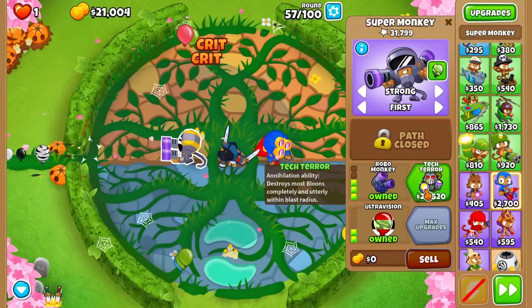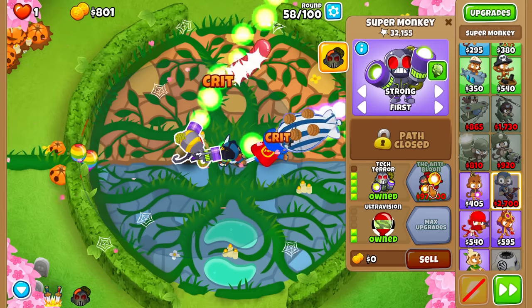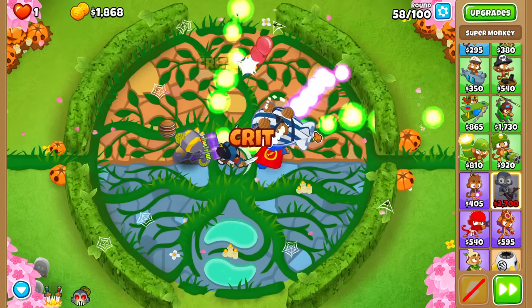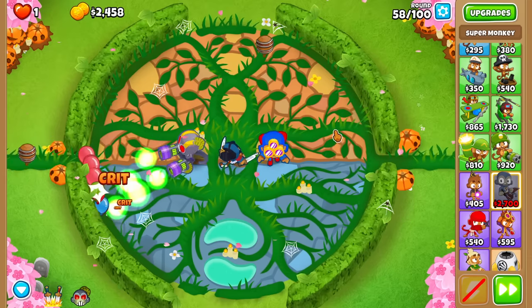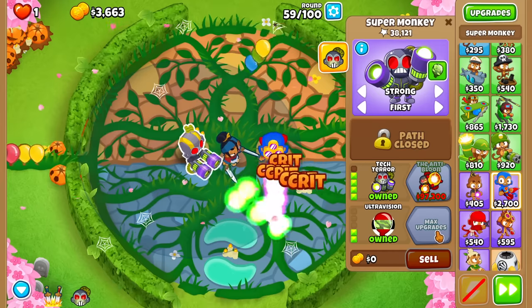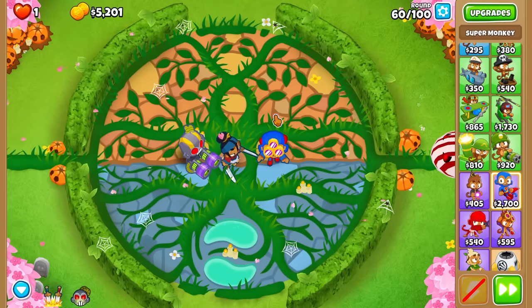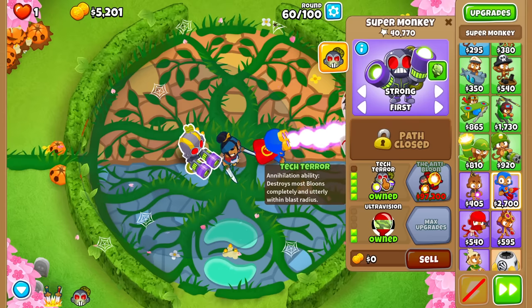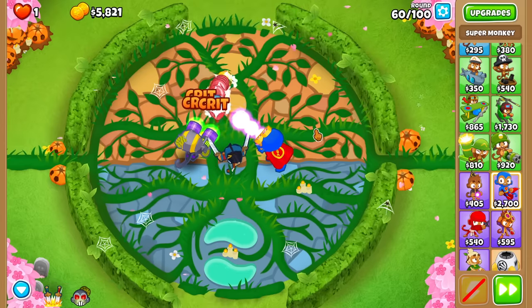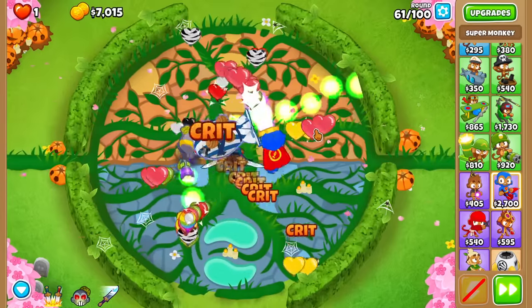Believe it or not, one of my favorite setups these days is a Tech Terror with Ultra Vision. If you go Tech Terror with the top path, yes, he'll be slightly more powerful, but a Robo Monkey with Plasma Blast is kind of important for pierce. The regular Robo Monkey doesn't have that much pierce — his attacks just generally don't do that much damage. The crit shots help quite a bit, but getting Plasma Blast is important for popping power. Then you lose camo detection — that's the dilemma. But once you get up to a Tech Terror, he's got more pierce, lessening that weakness a lot. You get Knockback and camo detection. So going for one of these guys is, in my opinion, a really good idea.